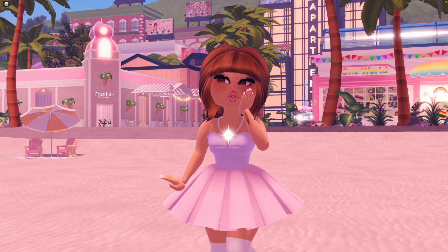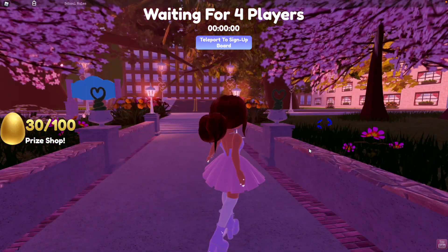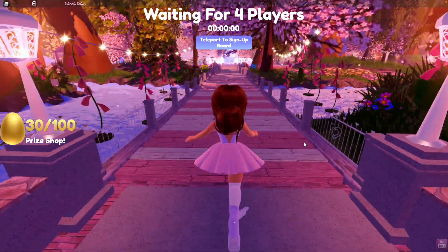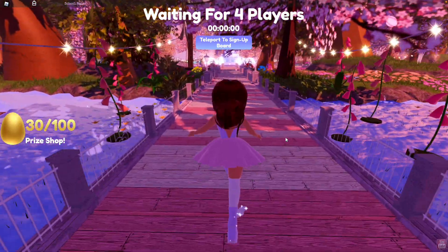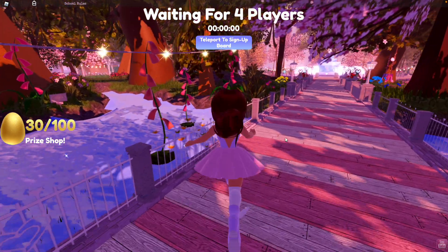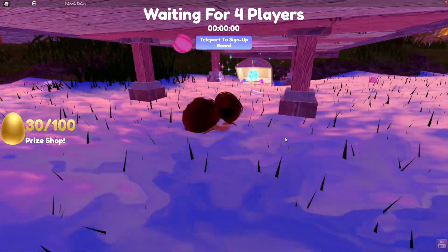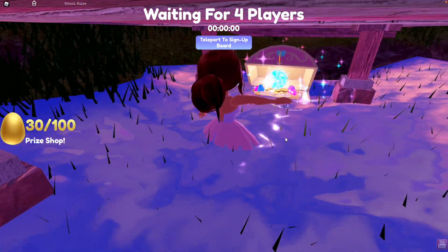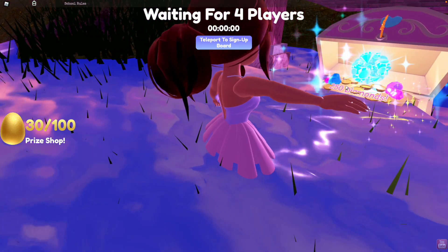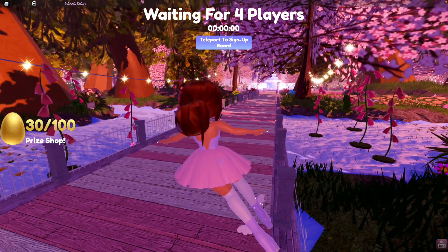Right as soon as you spawn in, you usually spawn around this area. For the first chest location, all you have to do is walk forward to the pink and white bridge and you should hear the little glittering sounds — that is the chest. Jump off the bridge and right underneath in the water is the first chest with 250 diamonds.